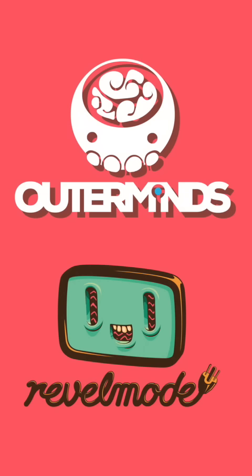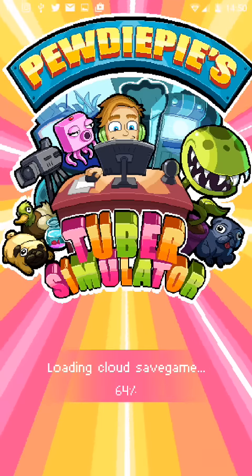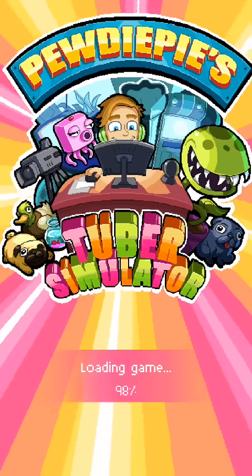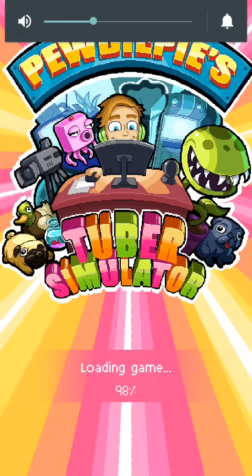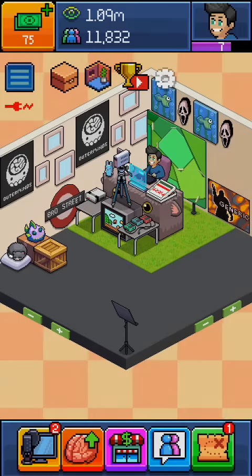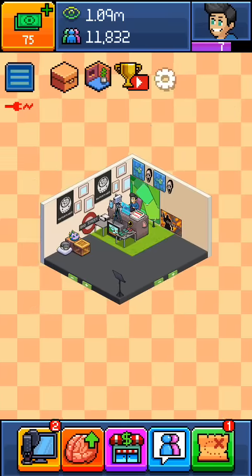Let it load. Continue and sign into the app as you normally would. As you can see, my desk has changed. That's all you have to do for that glitch.